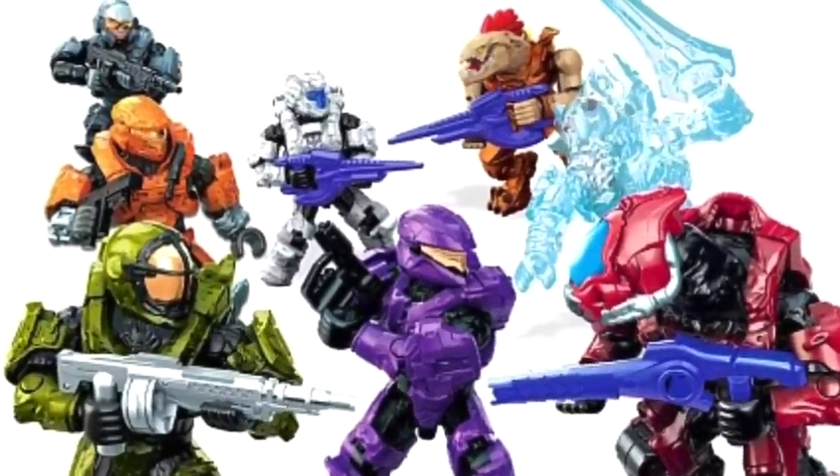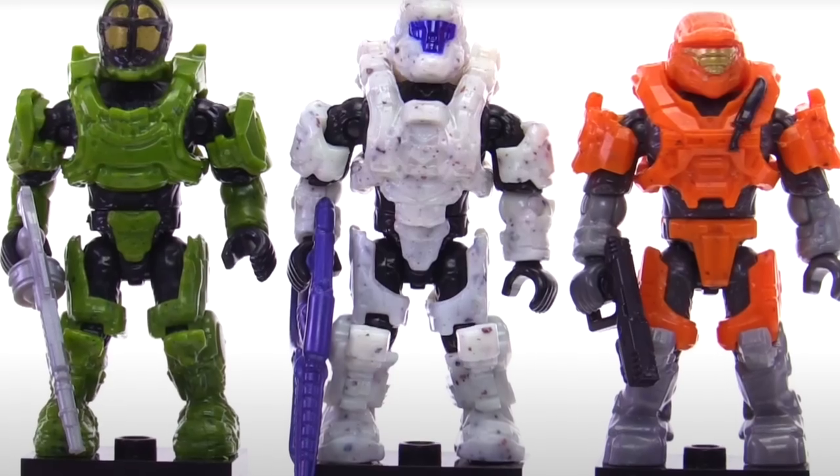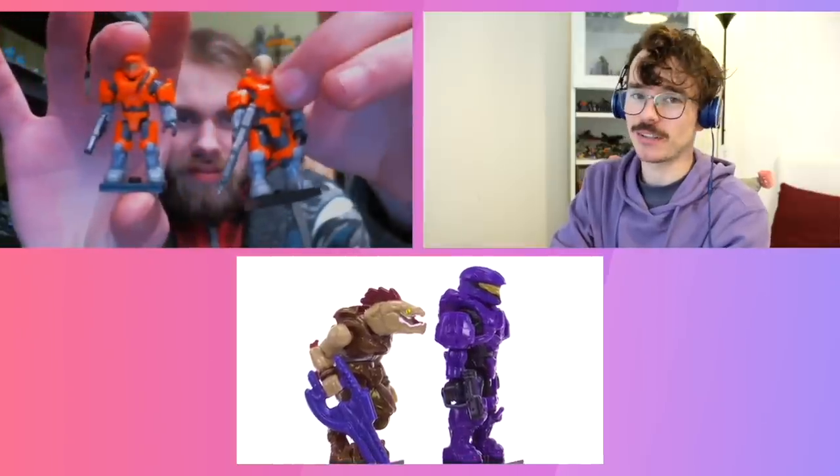We've got four Spartans and a Marine against just two elites and a Jackal. Technically if you include the Arbiter in Halo 5 design, that's a good guy too — maybe this is the Swords of Sanghelios and the UNSC teamed up to fight the remnants of the Covenant. The Oceanic is kind of whatever, a typical green Spartan. Everything else I kind of like because of the bright colors. I love the purple scale — putting UNSC in purple just feels backwards but cool. The Mark V looks really good in orange. The orange Noble 6 is a standout; it goes perfectly with the orange EVA from Delta series.